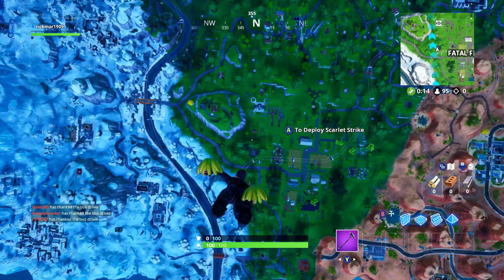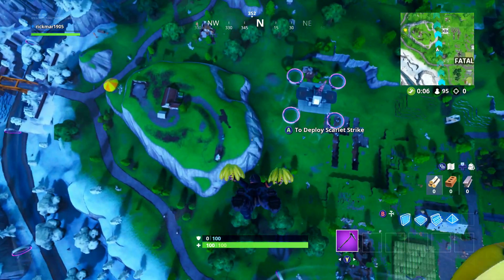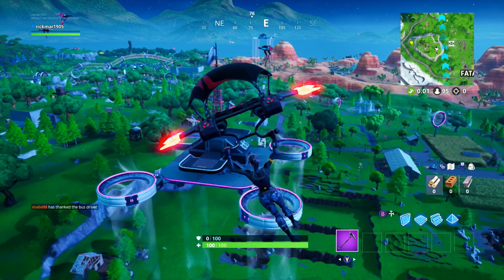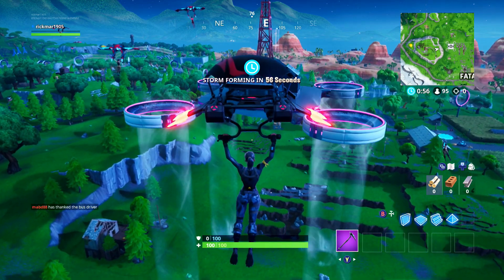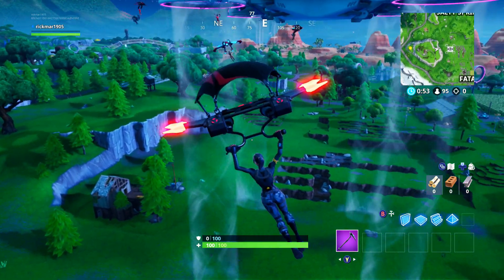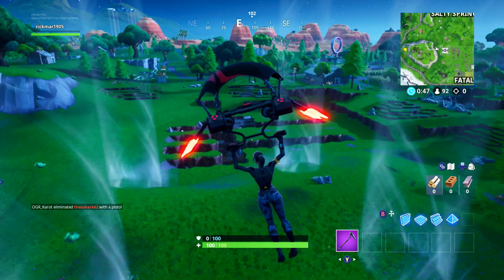They're not actually rings guys — they are pink, purple triangles. But you've got to fly through them with the correct glider. Sadly we don't have it. Once you've flown through the rings guys, you will just be given the Fort Bite. You don't actually collect it — you've just got to complete the challenge by flying through the rings. But you must have the Retaliator Glider equipped or the rings won't even show.